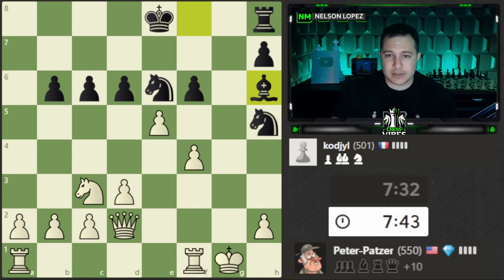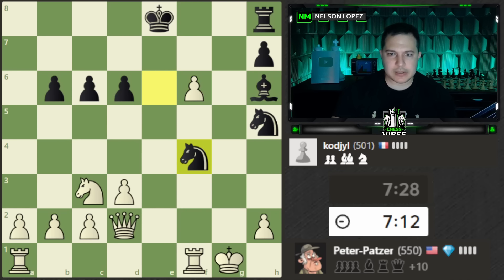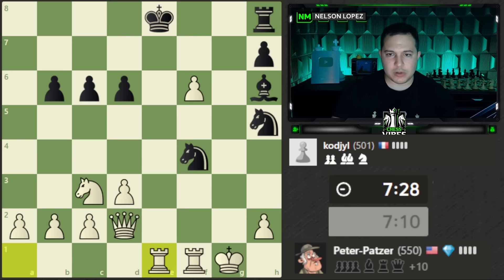Opponent is attacking f4 a lot — not a bad plan, I'll give that to them. Do I want to defend or go on the offensive? They have a lot of pieces attacking f4. I notice they can actually take here and it's pinned — with that in mind, I'm just going to take this. I want to open this file up to start attacking. Yes, I'm going to lose this pawn, but we do get nice counterplay with the rook coming over. The nice thing is I can always tuck my king in the corner — a very safe square with no light-squared bishop, no queen.